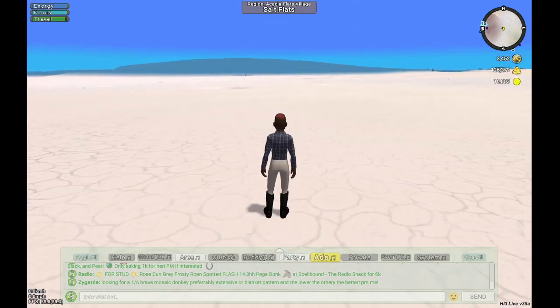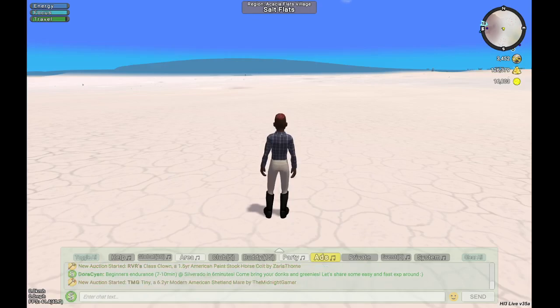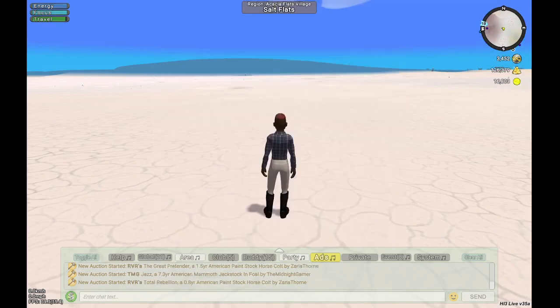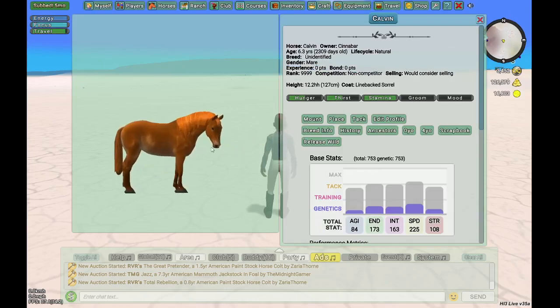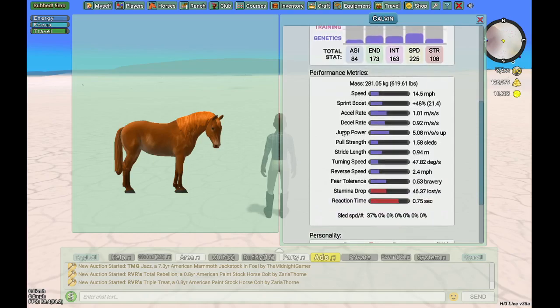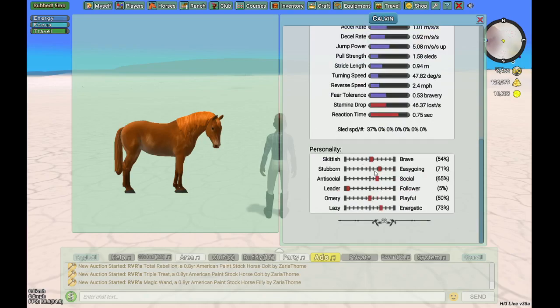To pull up your most recently captured horse, click F4 on your keyboard, or press H to pull up your horses tab. F4 pulls up the last wild caught and shows the horse's profile with its base stats and performance metrics. This is very important to people who breed for competitions. Some people breed just for personality — this horse is actually pretty good. He's what we call 5 out of 6, meaning 5 of his 6 personality traits are above 50%. His only trait under 50% is Leader, which doesn't affect your ability to ride him.